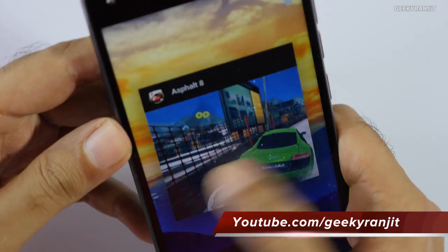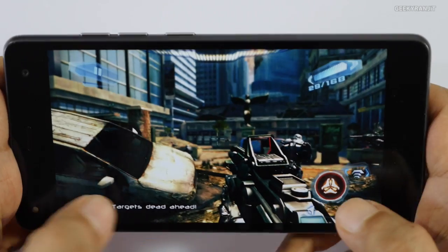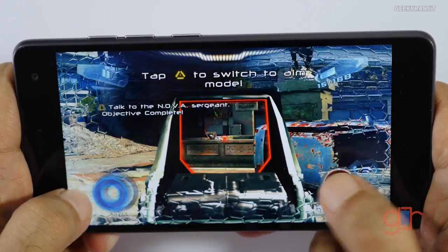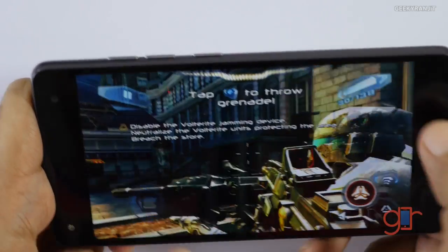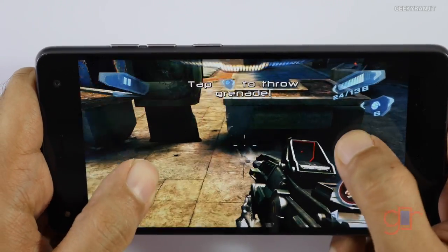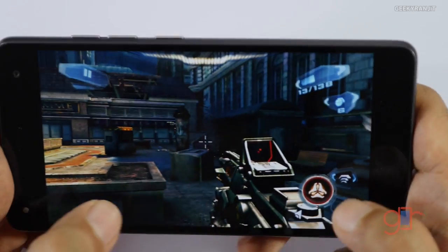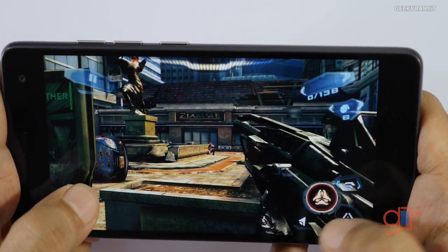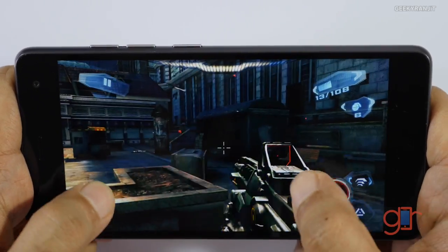Now let's move to some heavy games like Nova 3, and later we'll also test Modern Combat. Continuing with Nova 3 — as you can see it's actually way too laggy. The GPU is simply not able to handle this 1080p screen — it's lagging like crazy with dropped frames and animations are not smooth at all. In fact the Lenovo K3 Note did a lot better than this device in gaming. That also lagged a bit but not this much.